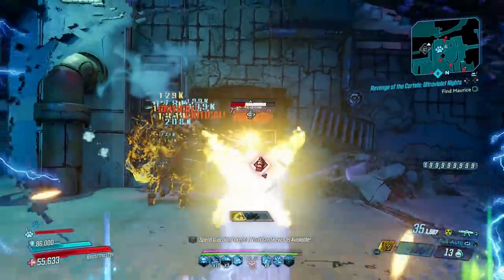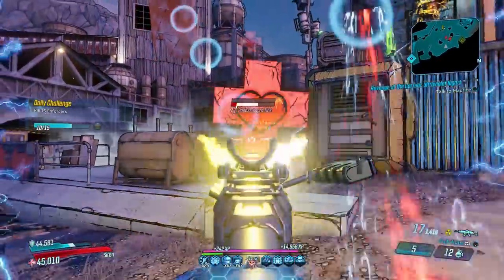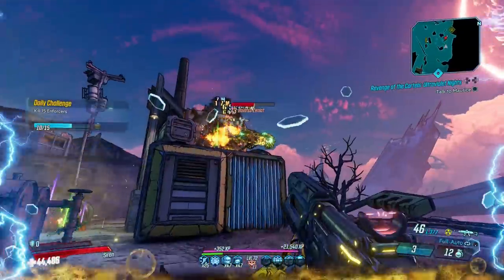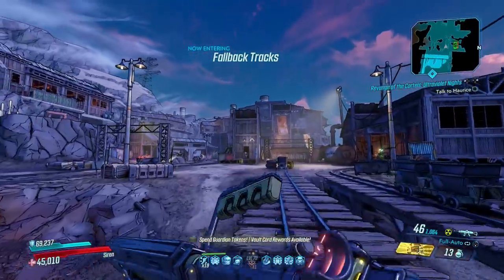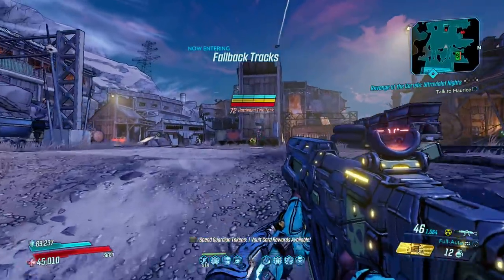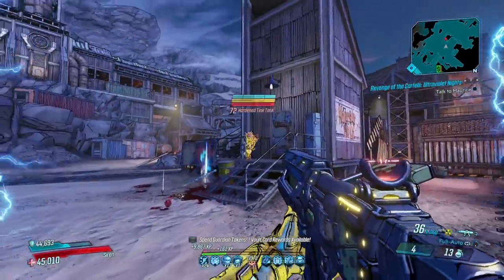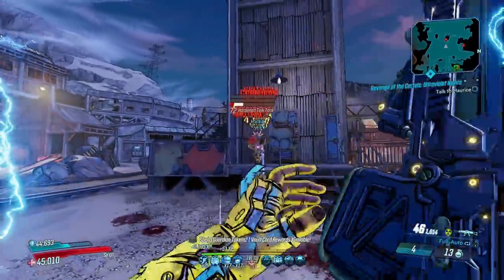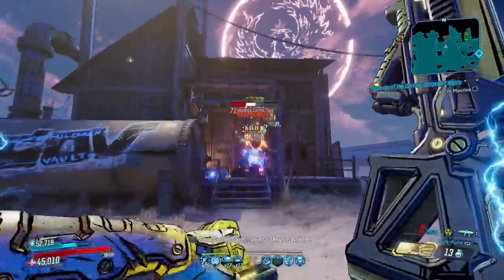If you run Amara, the Chaos will always satisfy sustainment, gifting you lifesteal, and its Novas often provide a full top-up of health. She can even get them charged with a second element through Infusion, and she has a couple of skills to boost their splash damage too. Tempest will increase all forms of its damage, and you can share all of that around with Ties That Bind.